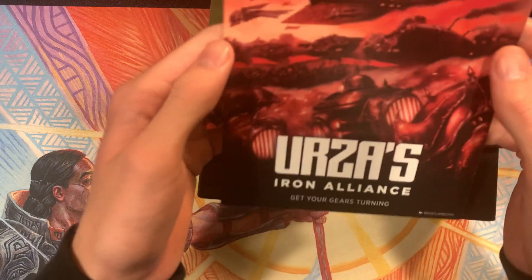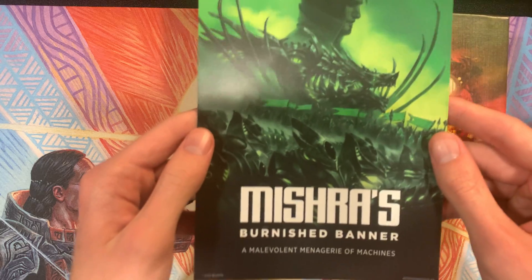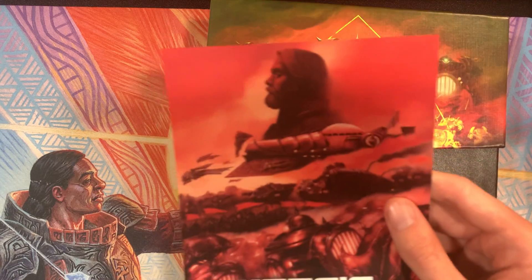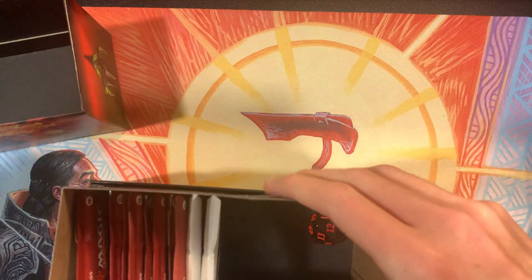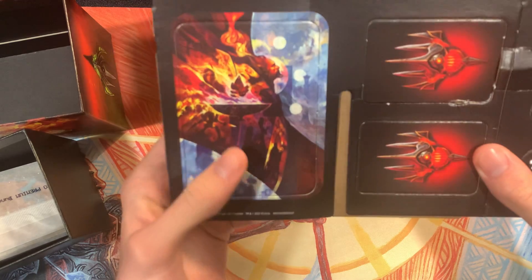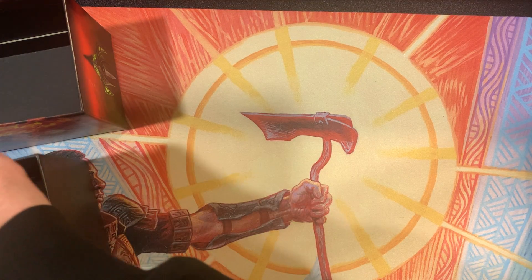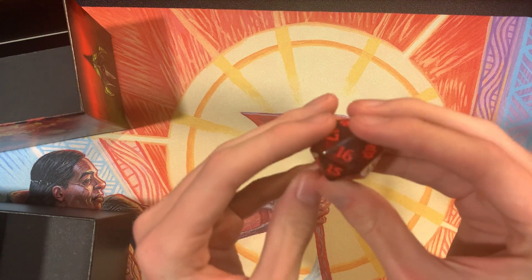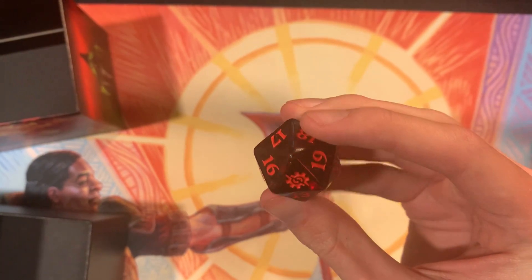In the box we got this poster — a recruitment style poster for Urza and Mishra respectively. I think that's pretty cool. I put these on my walls, so I appreciate those things. And then we have the box itself. Inside we have this huge punch-out thing for counters and dividers and whatnot. I personally don't super care for these, so I don't keep them — that's what dice are for. We've also got our spin dial with the Brothers War logo on there. Pretty cool. That's the Brothers War set symbol.